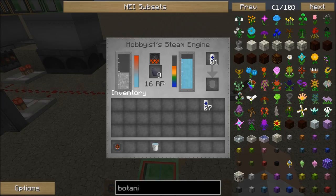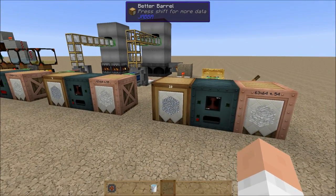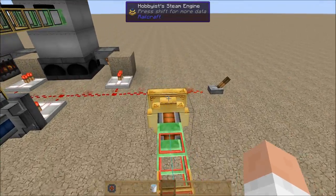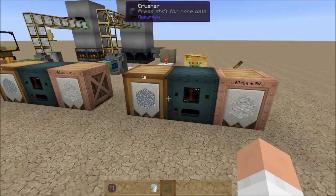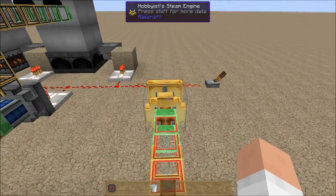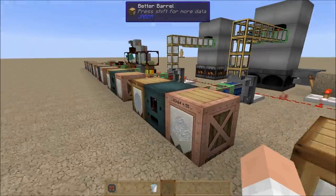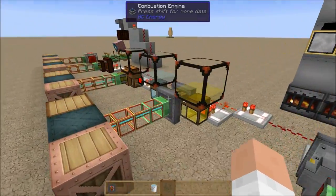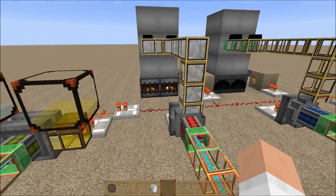The hobbyist steam engine still has about half its fuel left and it's done about 10 so far — so it's only going to have about 24 stone whenever it's done. You want to replace this guy as soon as you can if you're using it, with either the combustion engine or the industrial steam engine, depending on your situation.